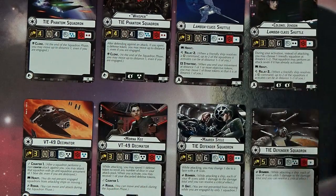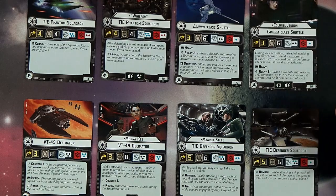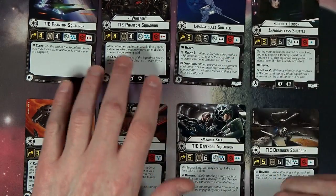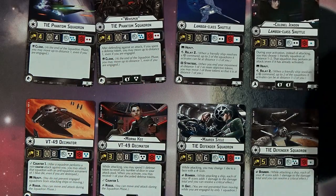And then Strategic — that's the thing where if you come within distance one of an objective token, you can move it a distance one away. So you'd be like, hey cool objective, let me scoot that behind me, throw it towards my teammate back there to score it and get some points on the board.